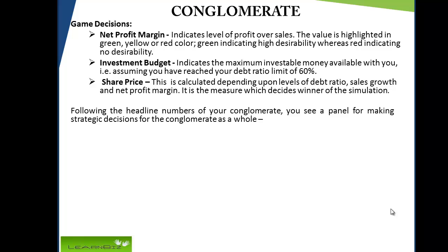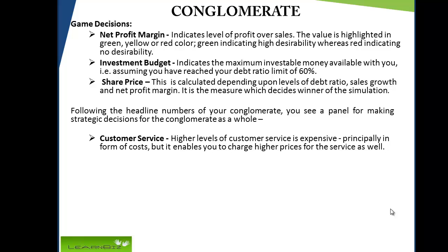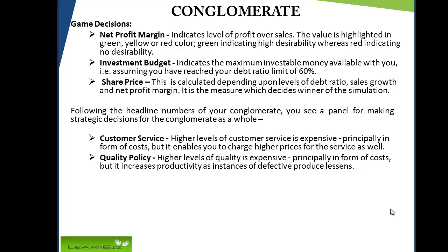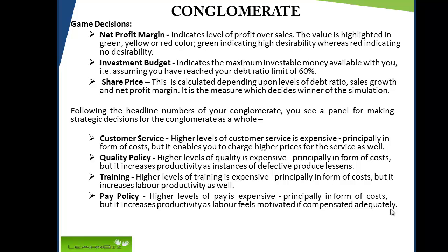Following the headline numbers, you see a panel for making strategic decisions for the conglomerate as a whole. Higher levels of customer service are expensive, but enable you to charge higher prices. Higher levels of quality are expensive, but increase productivity as instances of defective produce lessen. Higher levels of training are expensive, but increase labor productivity. Higher levels of pay are expensive, principally in the form of cost, but increase productivity as labor feels motivated when compensated adequately.